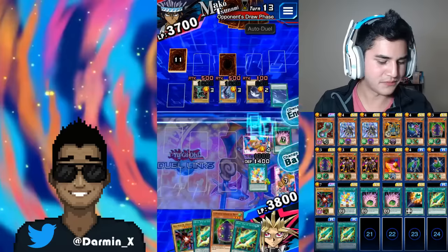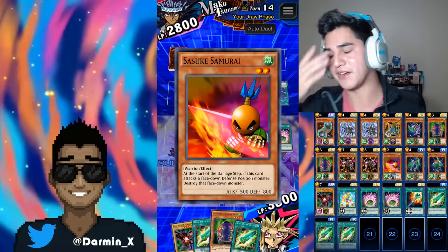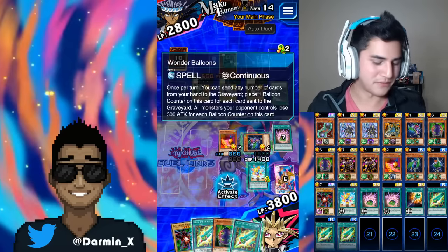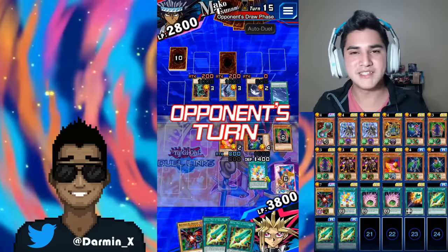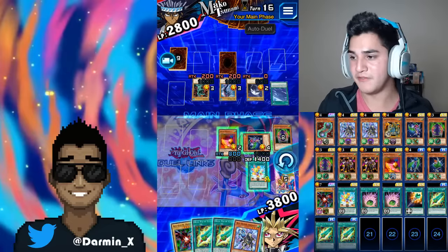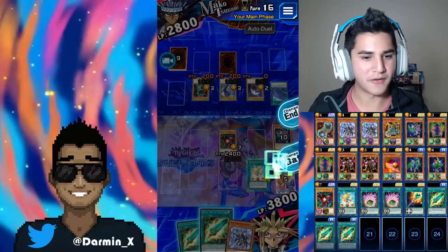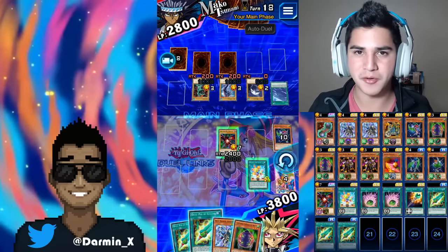So now look at this — we have all the cards we need. We've summoned Red Eyes once. Like I said, pretend this is Blue Eyes or Dark Magician — this video is for the unfortunate type, myself included. I only have one Dark Magician Girl, so how am I going to summon her three times? We've summoned Red Eyes Black Dragon twice now. Maybe you have two Red Eyes Black Dragons and you don't have to do this whole process — you just gotta do it once.